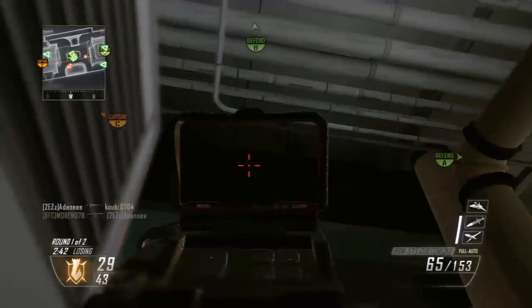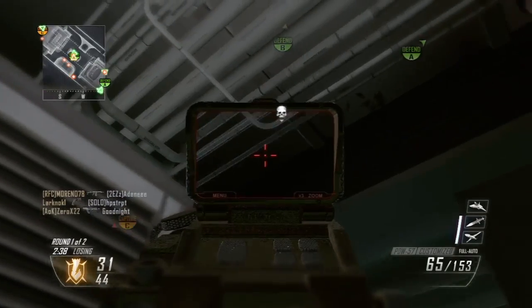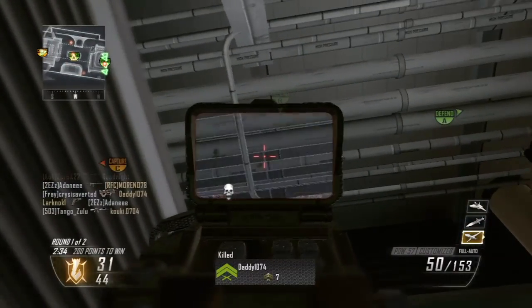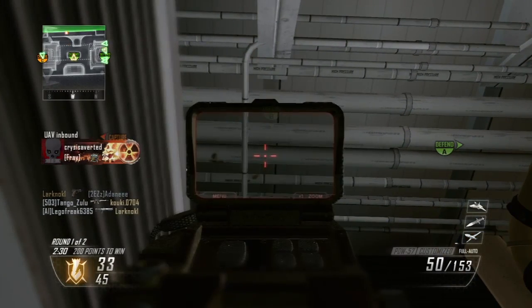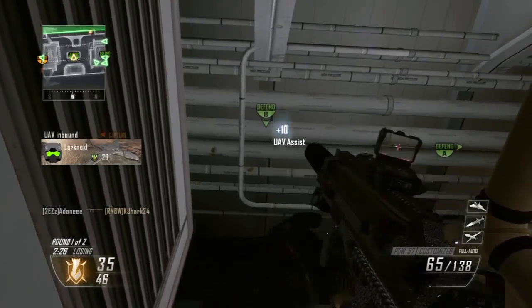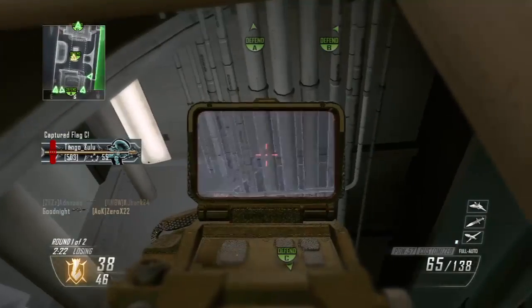I know all of you guys already know that Hijacked is a small map, and defending the B flag on any small map is always a very difficult task. This is why I'm bringing you this helpful gameplay that may provide you with a very easy way to rack up kills, as well as defend the flag for your team.